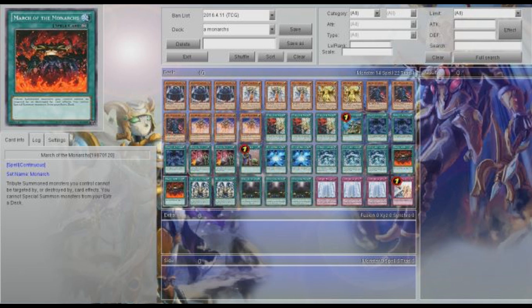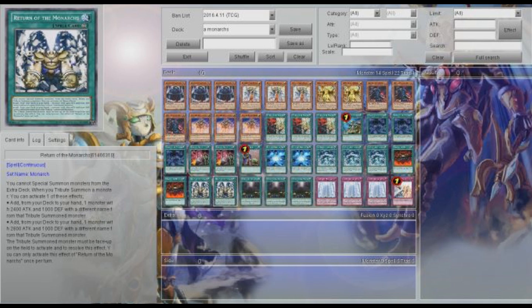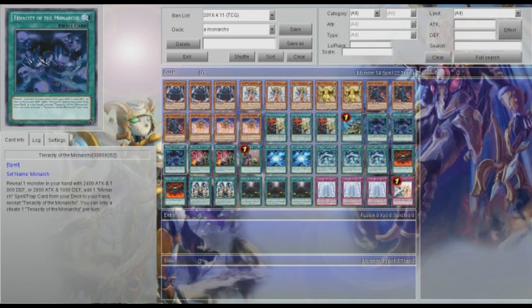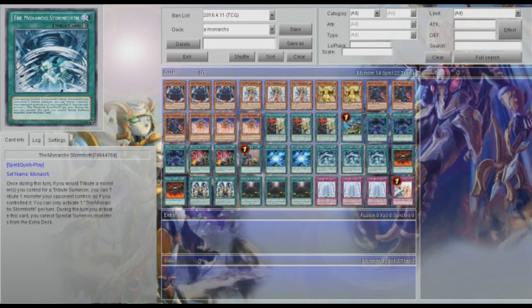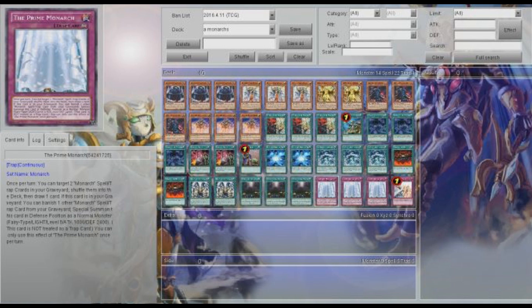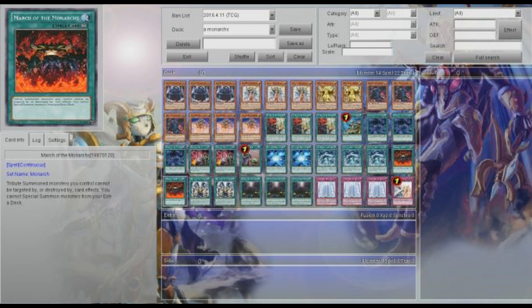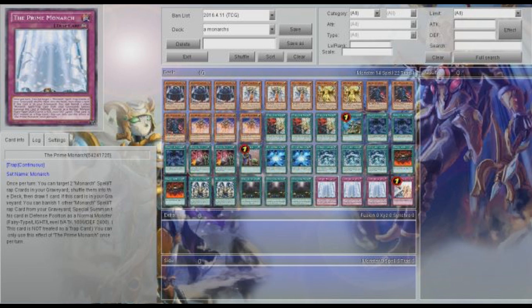You're putting back in March. A lot of these cards you will use early on — like if you have Return and you don't have a Monarch, and you have Pantheism, you're going to use the Pantheism and the Return. Especially if you have something like Tenacity or Stormforth and you're going to have a monster. I don't like to ditch Prime Monarch right away either — you will have to use your Returns and your March for Pantheism. And that is it for the Monarch stuff.